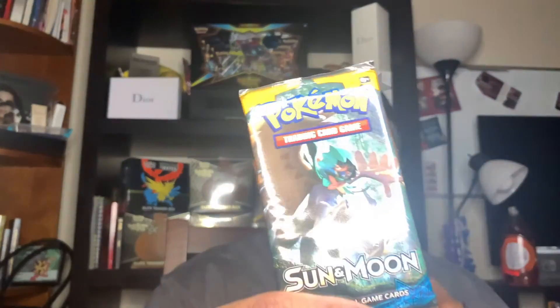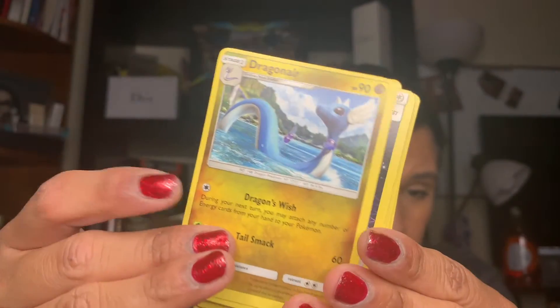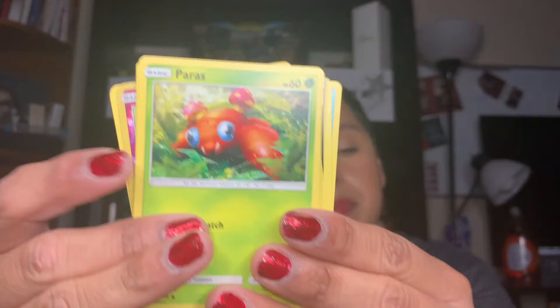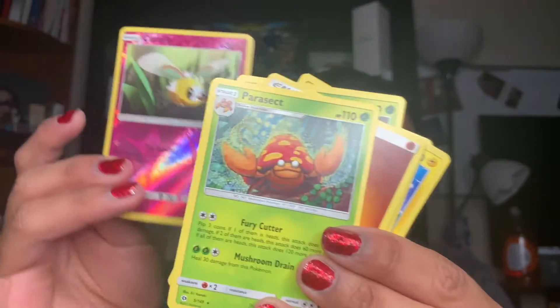I should have opened up Sun and Moon first — Sun and Moon is the oldest one here. There's a Sun and Moon base set and a Decidueye. Nothing great so far, but that's alright. Here's a code card, enjoy it. We have another Brown Energy card, a Lima Lima, a Dragonair, a Colorless Energy, Polywag, Paris, Chinchow, Ratata, a Rug and Rolla, and a Kittyfly for the reverse. And for the reverse we have a Parasac — super cute and fierce.